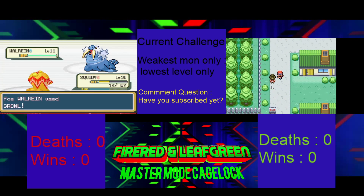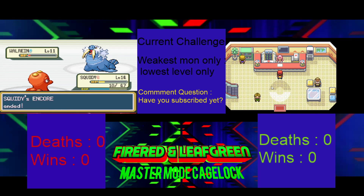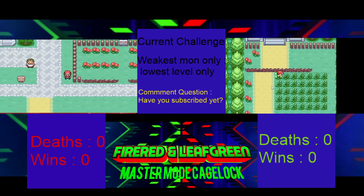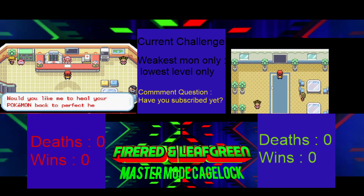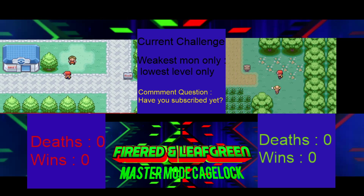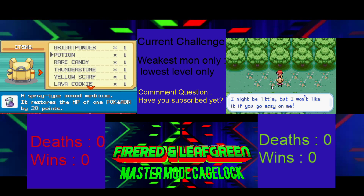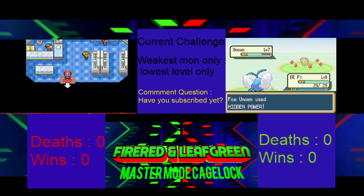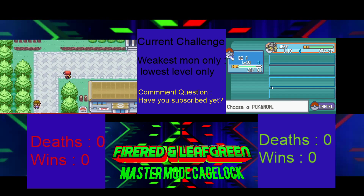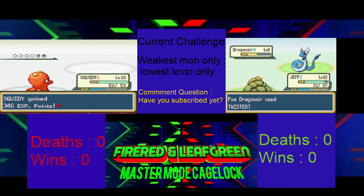Thank god for my heal. I'm gonna need to get a bit of luck here. I got so many items in case I win the cage match — I have Leftovers and an Exp Share. That's so good. Why does your luck have to be so much better? I'm just fighting Brock now. I got to level 16. If I die here then no amount of grinding would really be enough.